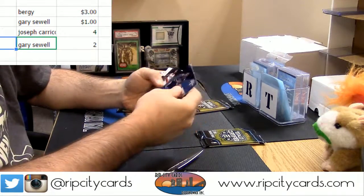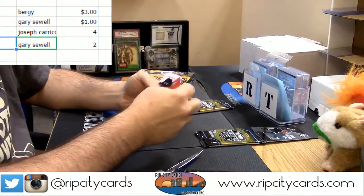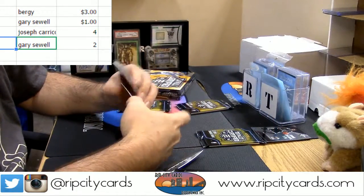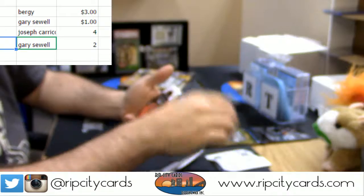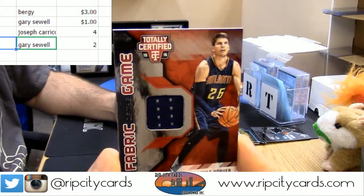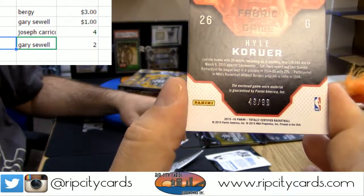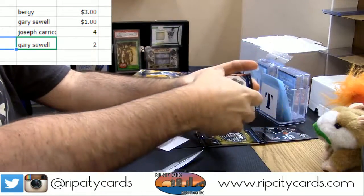That's some base stuff. Red — it is Tony Wooten, 26 out of 149. 26 so far the low number, and your hit: Fabrics of the Game Kyle Corver. 49 — not looking strong, to be honest with you, with that pack.